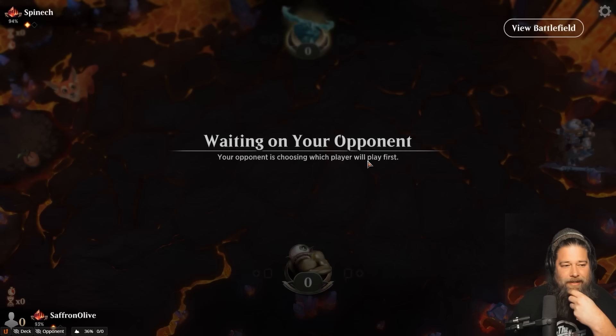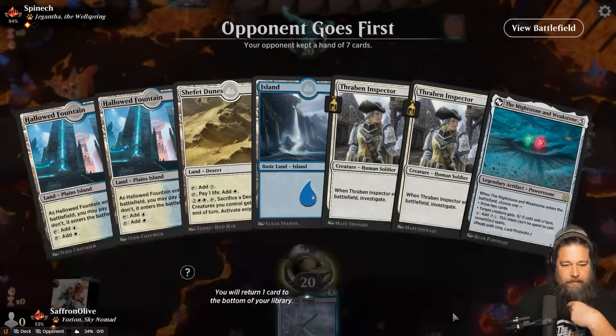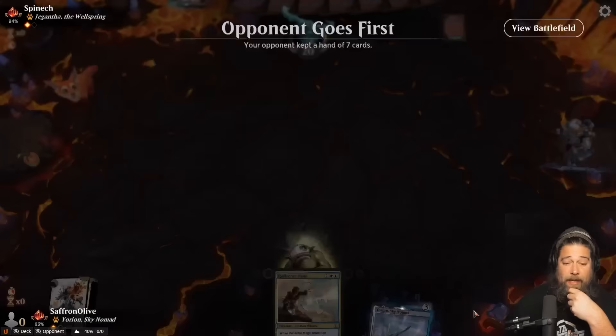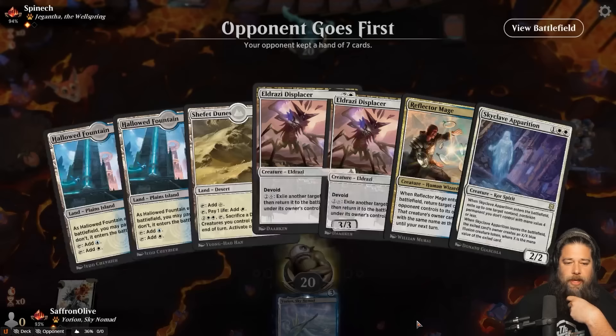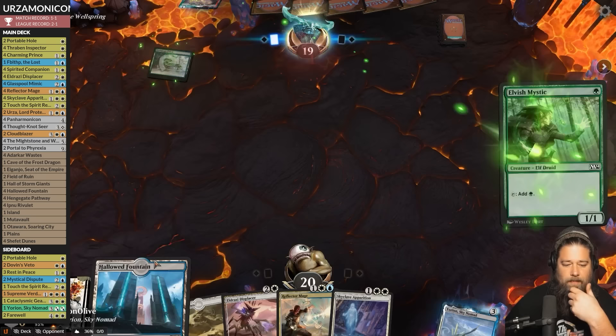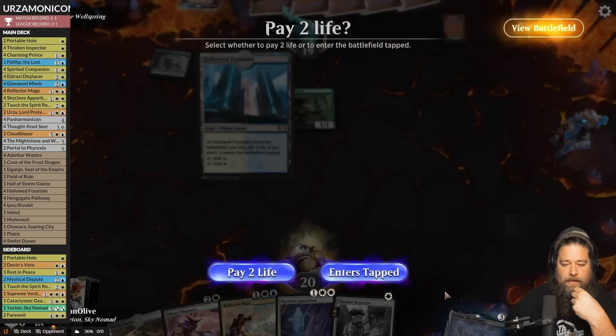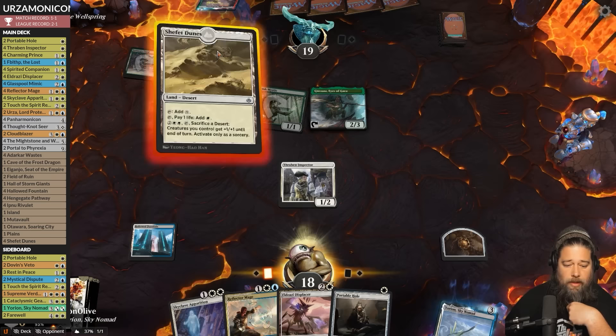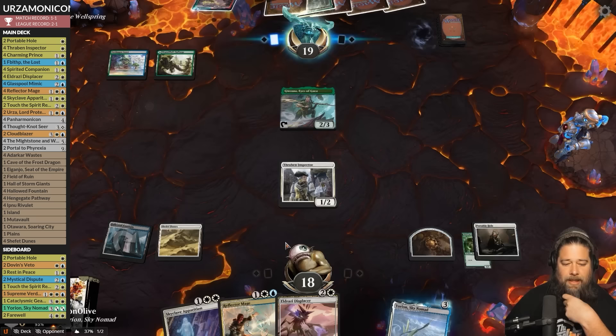Come on Portable Hole, we got to hole the Elf on turn one — that would be ideal. This hand is fine but we have zero removal — I could actually mulligan. We go down to six. We have two removal spells now, we'll see if we find the lands. Portable Hole hits the Mystic — no attacks. If we draw an untapped land we can snipe the Gwenna.